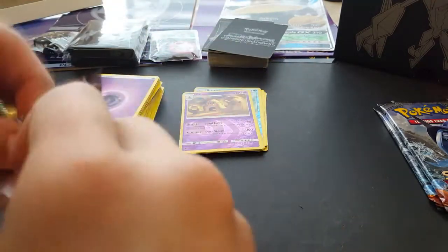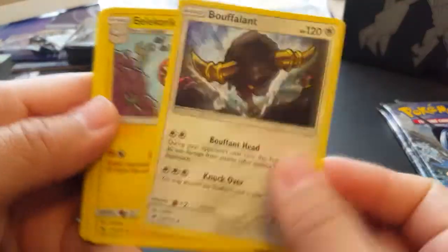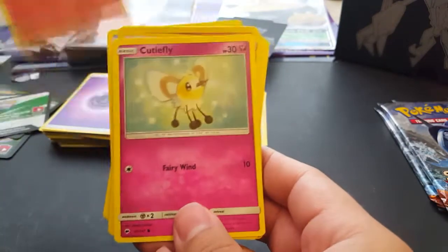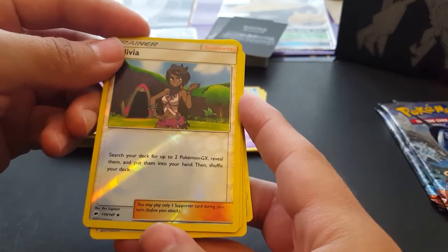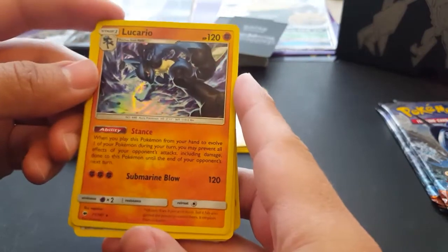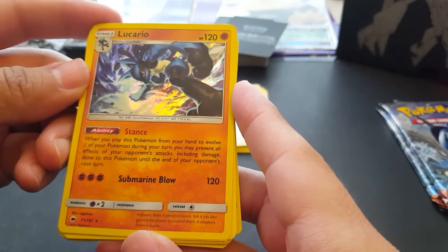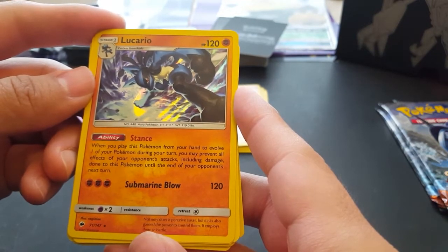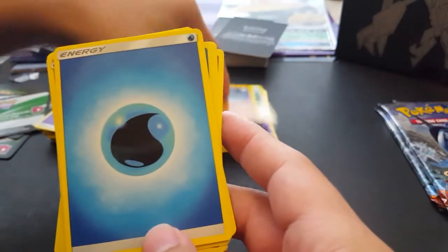Come on, winner winner chicken dinner! Pack six: Rotom Dex — that's a good one. Escape Rope — we used this a lot during the promo tournament. Mareanie, Mortal that's cool, Pansear, and whoa — Diancie Sparkling Wish. Then Olivia — search your deck for up to two Pokémon GX, reveal them and put them in your hand, then shuffle your deck. And loose Lucario — WHOA! Lucario GX what the heck! You may prevent all effects of your opponent's attacks including damage done to this Pokémon until the end of your opponent's next turn. Submarine Blow — nice! And a blue energy.